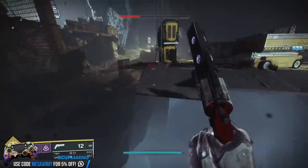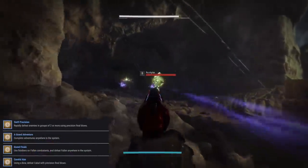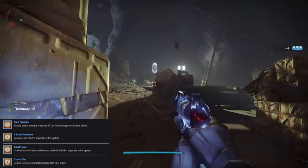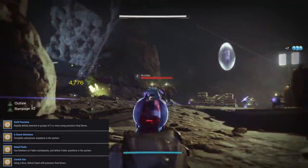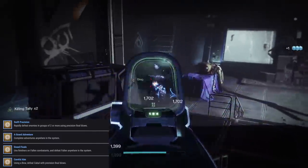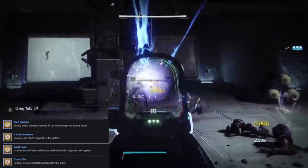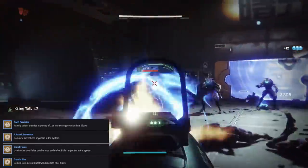Moving along, we have Swift Precision: rapidly defeat enemies in groups of two or more using Precision Final Blows — once again, use the Castellum. A Grand Adventure: complete adventures anywhere in the system. I usually like to grab the ones from Mars because they're simple, easy, and quick. Then Grand Finale: use finishers on Fallen combatants and defeat Fallen anywhere in the system. Once again, go back to the Anchor of Light Lost Sector and get all of that done there — you will have so many Fallen to kill and get your finishers done there.